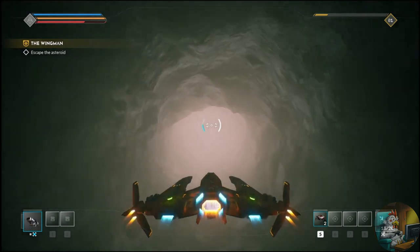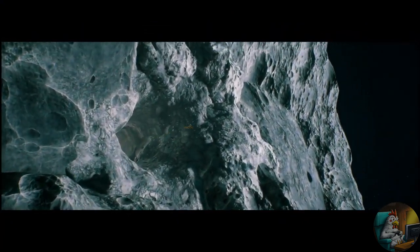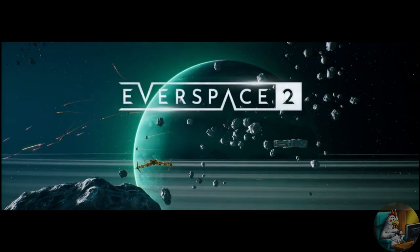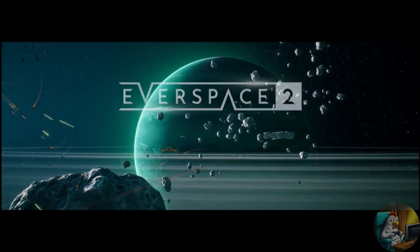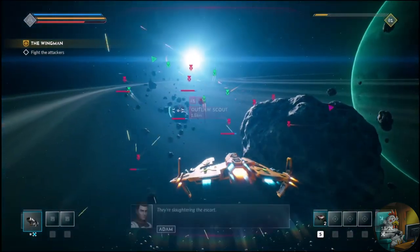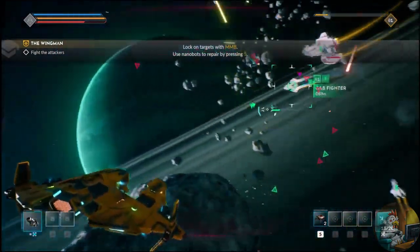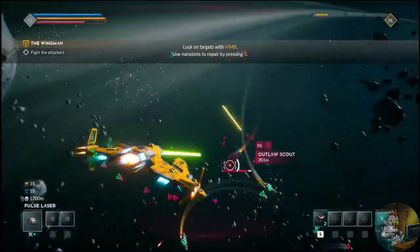Each ship has distinct characteristics and can be customized with different weapons, shields and devices, allowing the player to experiment with different strategies in combat and adapt to various challenging situations. The combat is intense and dynamic, with the player using special weapons to attack, defend, and dodge opponents at a frenetic pace, leaving a trail of space debris. The game offers a wide selection of weaponry and abilities to defeat drones, fighters, bombers, and other combat ships, requiring the player to quickly adapt to different enemy strategies on the battlefield.